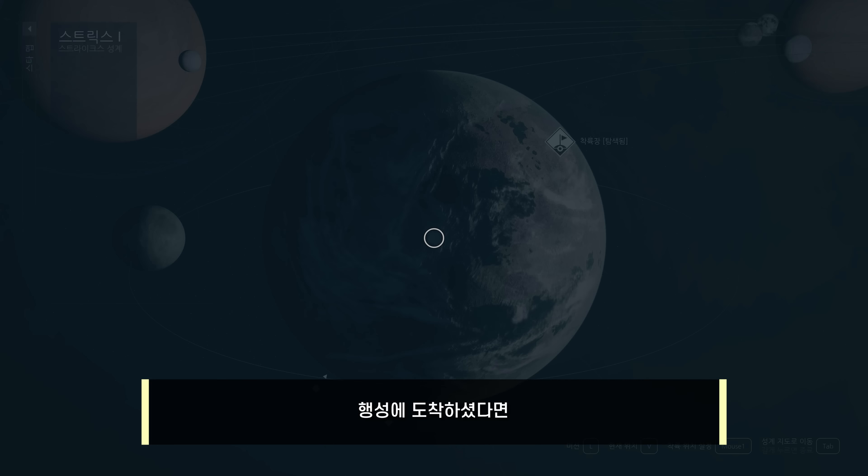다만 절단기는 공격용 무기가 아니기 때문에 쉬움 난이도라도 적을 죽이는 데 시간이 오래 걸려 답답하고 지루한 편입니다. 탄약을 신경 쓰지 않는다면 달팽이들이 모여 있을 때 유탄 발사기 같은 폭발성 무기로 한 방에 처리하는 방법을 강력 추천드리며, 이렇게 하면 순식간에 웨이브를 정리하고 한 번에 수백의 경험치를 쓸어 담을 수 있습니다.